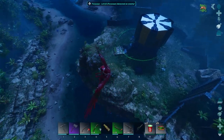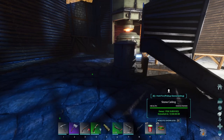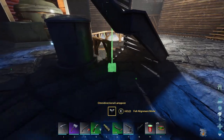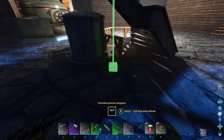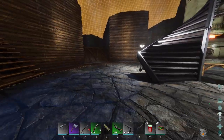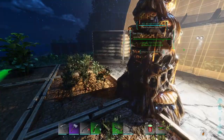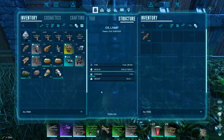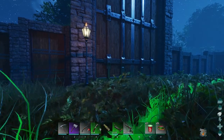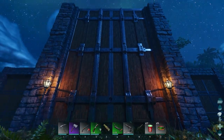I expanded the lighting on the inside of the base too. Now I definitely will be able to see in the middle of the night — two lights on each floor, either side of the staircase. I put some lights up in the farm, and also put oil lamps up next to the gate because I really like the way they look. Very majestic.